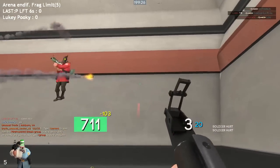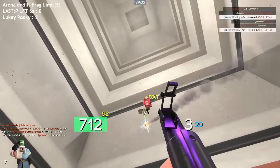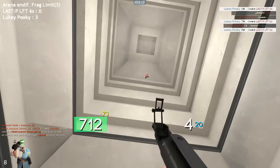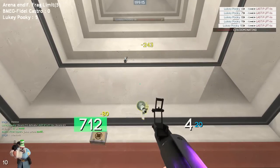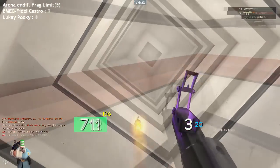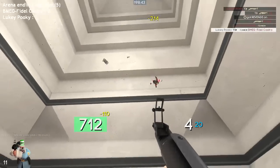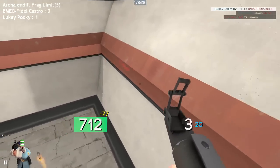One major setback for getting airshots is enemies strafing in the air. One who is inexperienced at rocket jumping will not strafe much while airborne, making for a relatively easy airshot. However, a soldier who has practiced on jump maps and is really good at strafing can move around very unpredictably. If possible, it is best to shoot these players as soon as they leave the ground, while they're still being forced in the direction that the rocket or sticky sent them and don't yet have time to strafe.